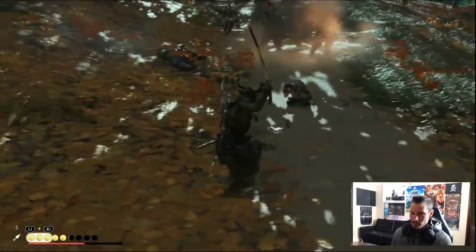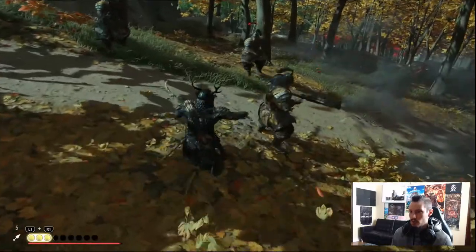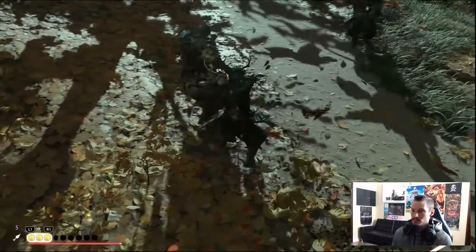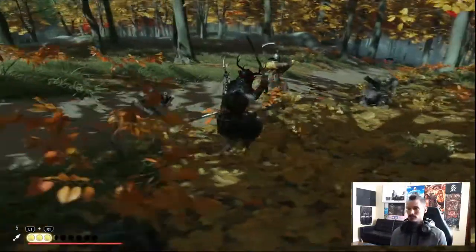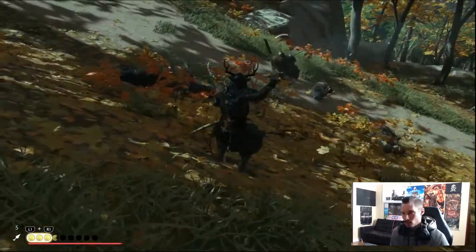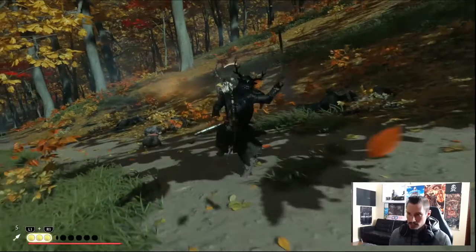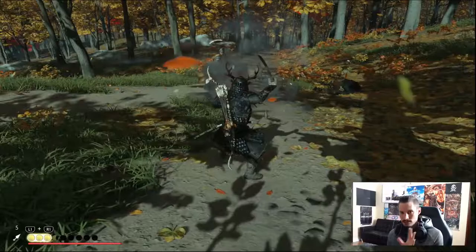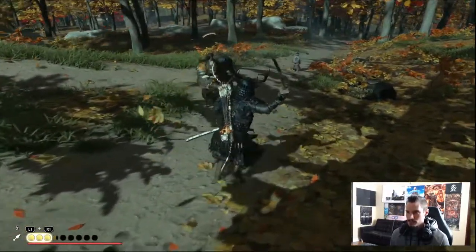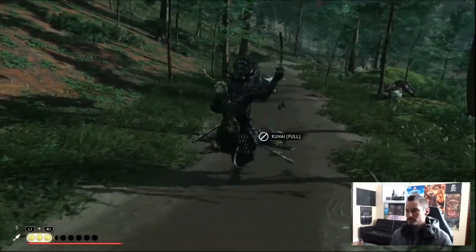Use moon stance when he shoots — come in and prime release, then finish with a light attack and back out. Normally let them shoot, then rush immediately: triangle, triangle, triangle — he's dead. That's moon stance. Now let them shoot. Back off, shot — rush immediately, press triangle, triangle, triangle, he's dead.